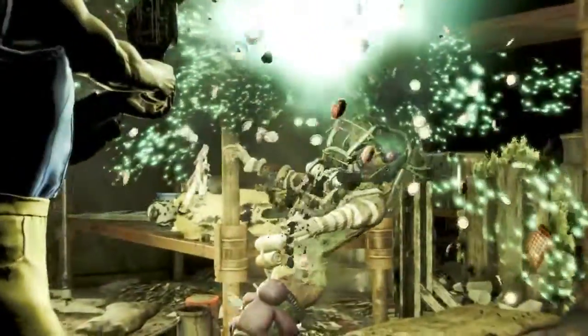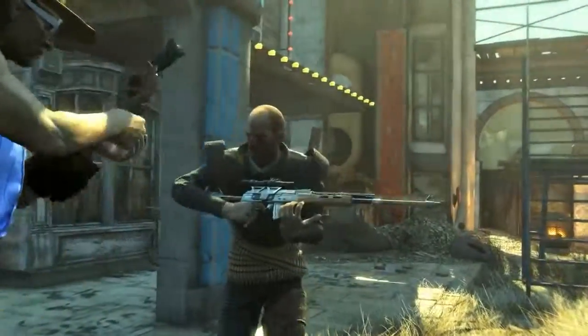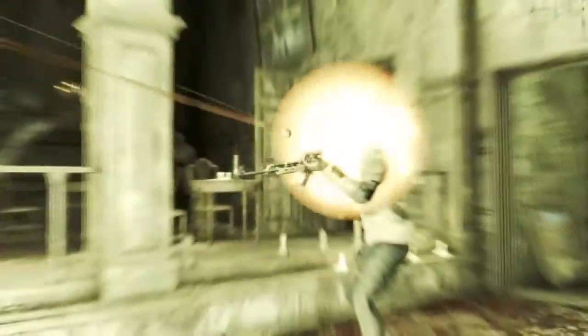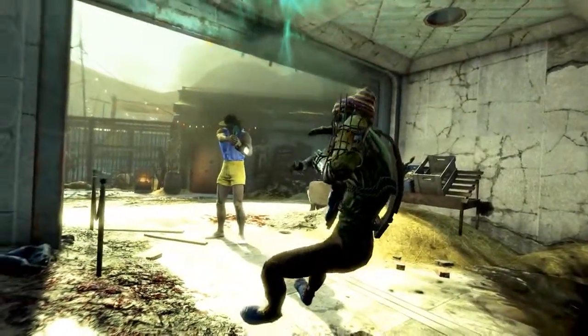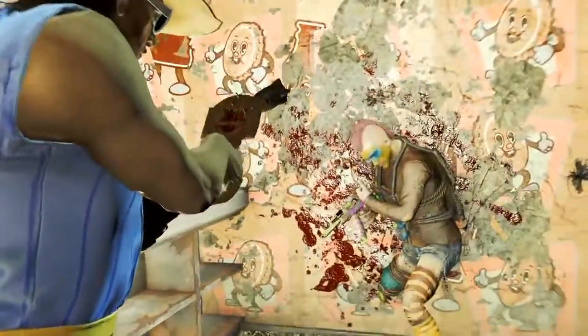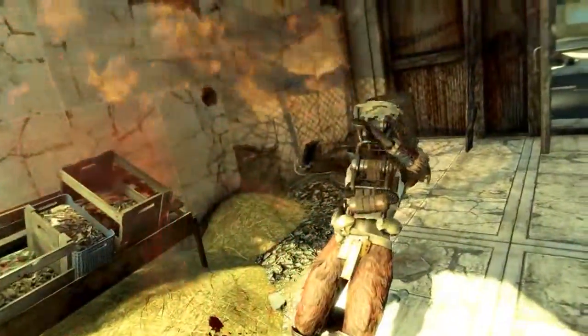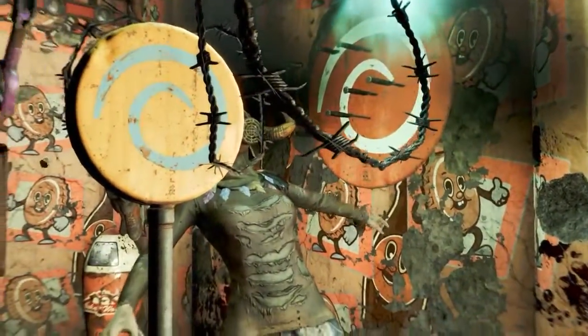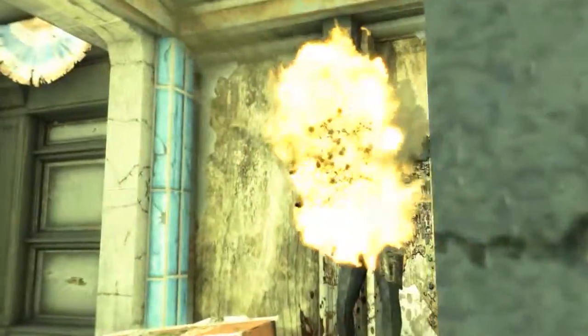Now we're moving on to the weaponized Nuka-Cola variants of the Paddle Ball. To create these modifications, you will need to have found the Project Cobalt Schematics. If you don't know how to find them, click on the link on screen - I've already done an entire walkthrough guide of how to acquire the Project Cobalt Schematics. If you're on mobile, go into the description and click on the Thirst Zapper weapon guide link, as the start of that video contains the walkthrough. Assuming you have unlocked the ability to create weaponized Nuka-Cola ammunition at the chemistry station, let's move on.